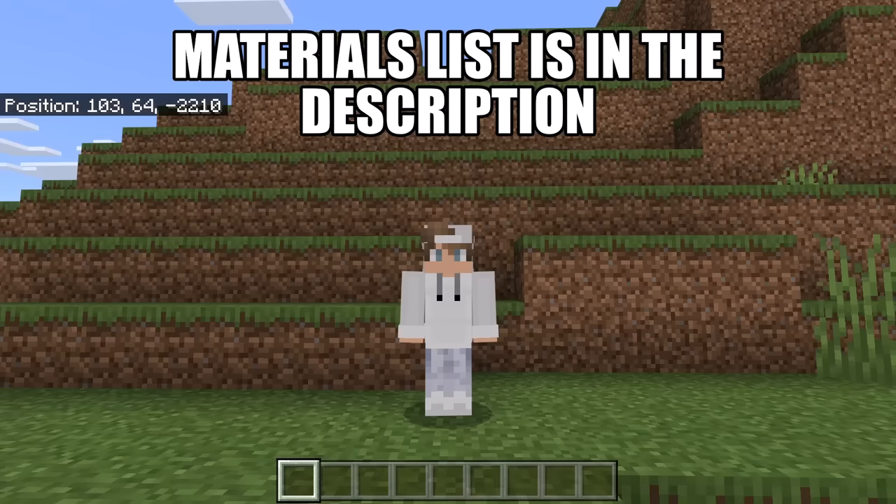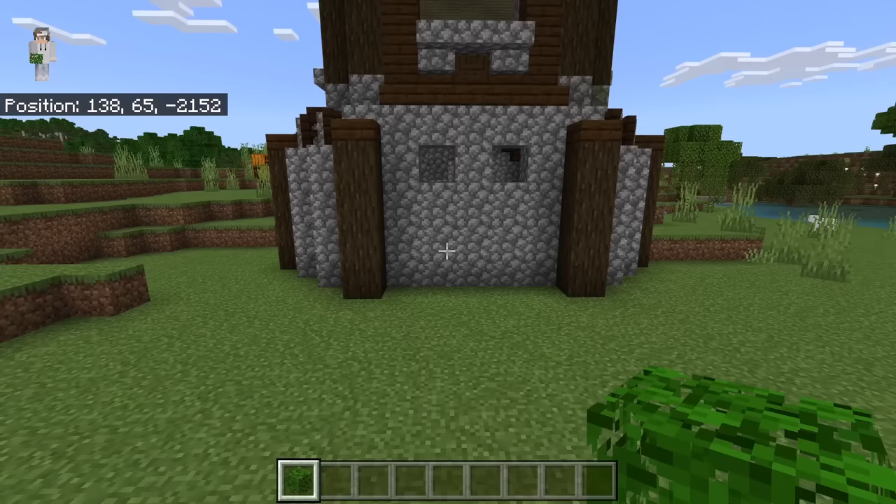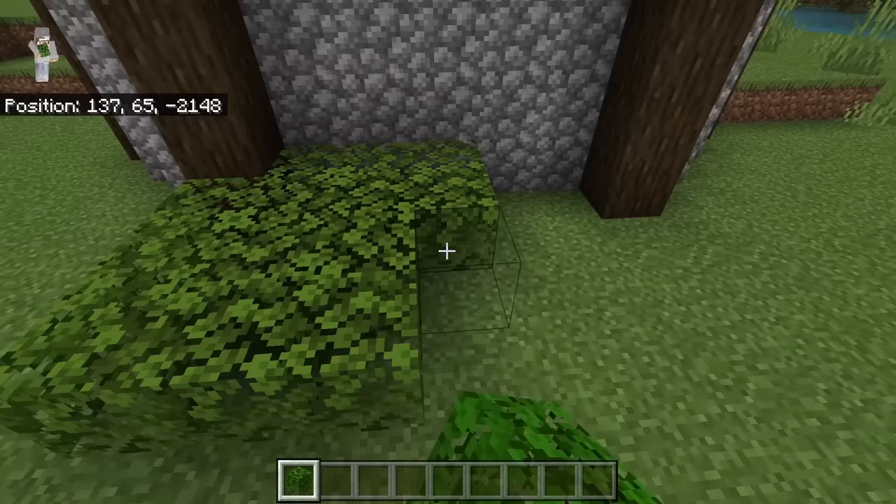The materials list for this farm is in the description. The first step is to go to a pillager outpost. The pillager outpost should be at least 100 blocks away from any villages. Then place leaves on all ground that is within about 3 blocks of the pillager outpost. These leaves will prevent mobs from spawning on this area.